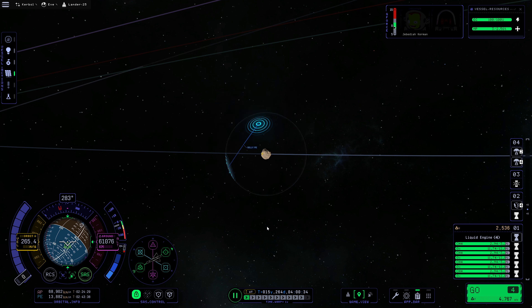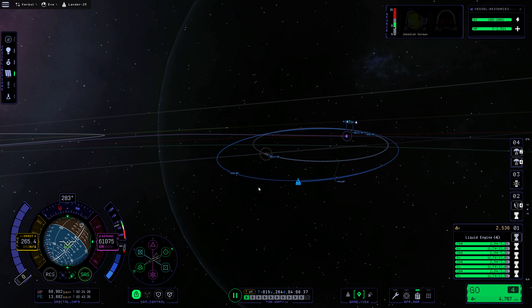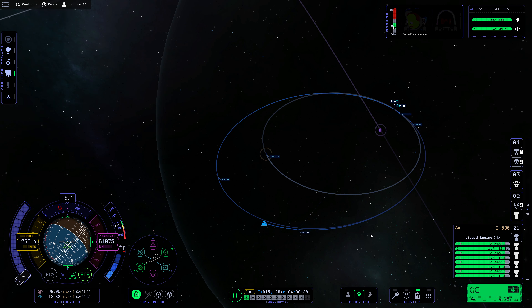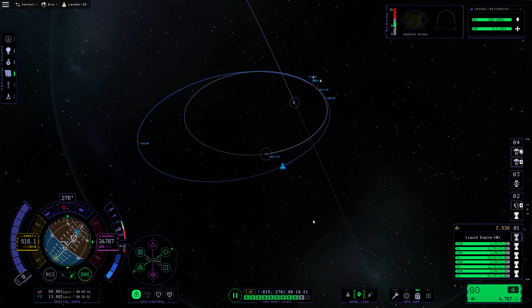So right around here is when we would do our braking burn — this will do. We're not in the absolute ideal inclination for it, but it is reasonably fine. So this would be in 8 days — that seems about right. Yes. That's in 35 days — that's the wrong one. So we want to warp to here. Excellent. So in we go.